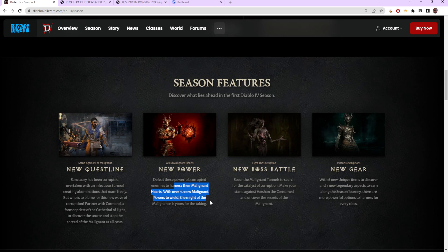The only difference is you can only put malignant hearts on jewelry pieces, and there are specified slots on those jewelry pieces. For example, if you drop a red malignant heart it can only go into a red malignant slot. Jewelry is obviously just our two rings and our amulet. With unnecessary or crappy malignant hearts you can vendor them, and it sounds like that gives us an item — similar to nightmare dungeon sigils — to find malignant tunnels. These tunnels will have a boss fight and let you farm malignant powers directly, so you don't have to rely on random encounters.